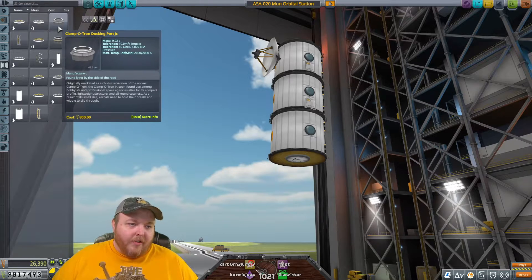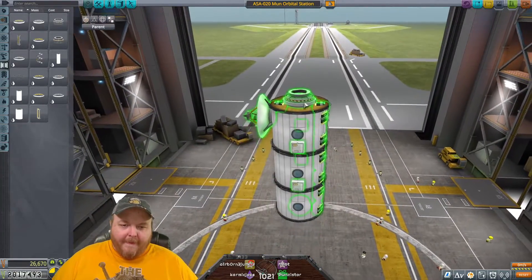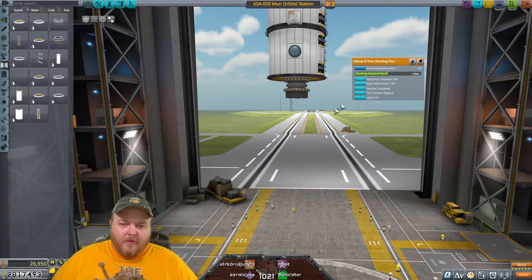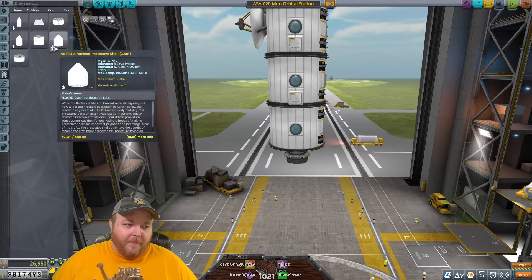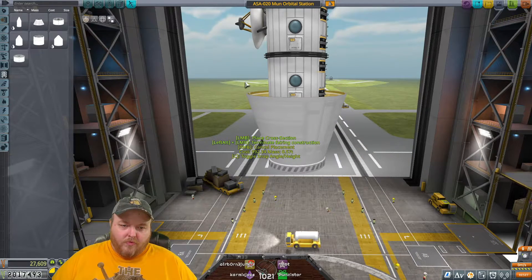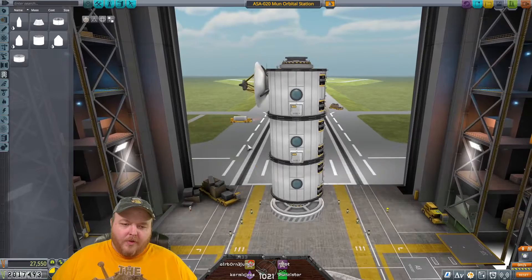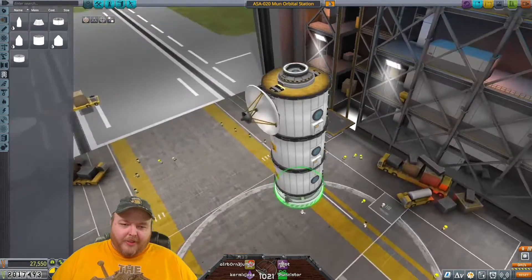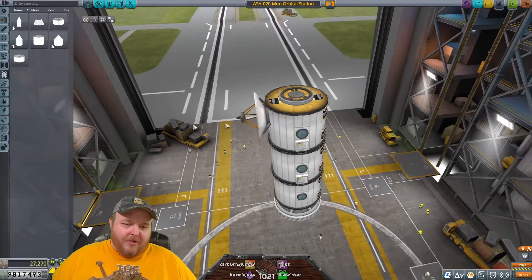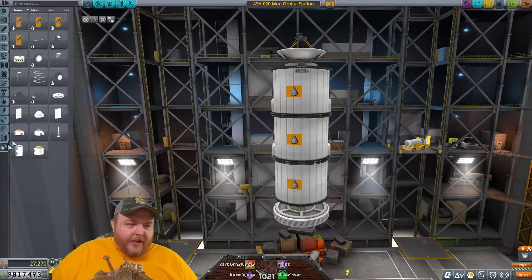Let me put another docking port here, because this is going to need it I think. And then we're going to put a docking port there. It's going to be a fairing. There's no colliders on this dish and I know that, and I feel dirty building this. Maybe I should just take that off, put it up here - that would make more sense. And I can put a docking port back here maybe.